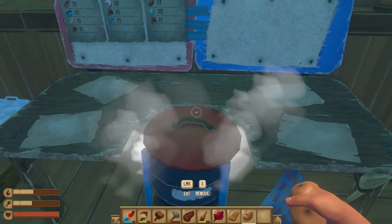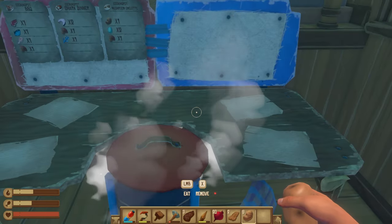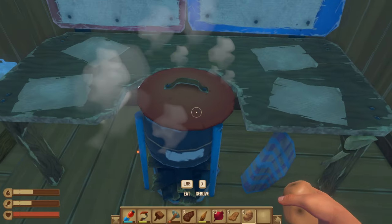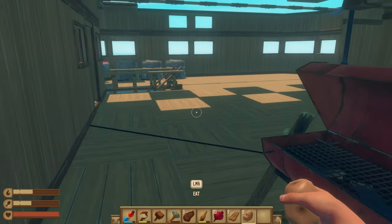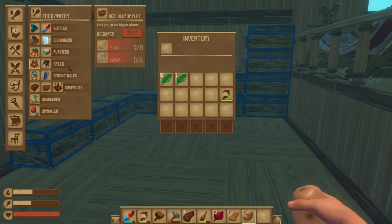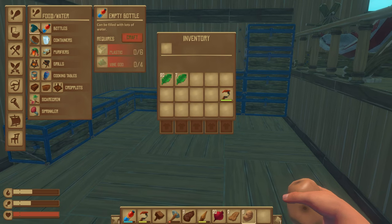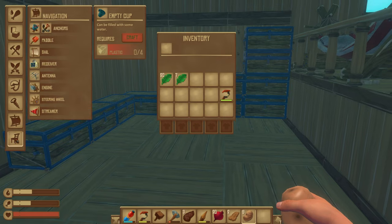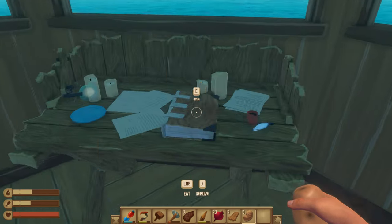What happens if I just throw a potato in there? It let me do it. I don't feel like the juicer lets you do it. That looks like leftovers to me. Clay bowl, you say? Do I not have the resources for that? Bucket, glass... not the resources — I don't have the recipe, rather. I can't make a clay bowl? That seems so basic.